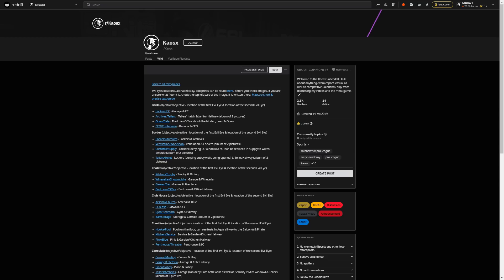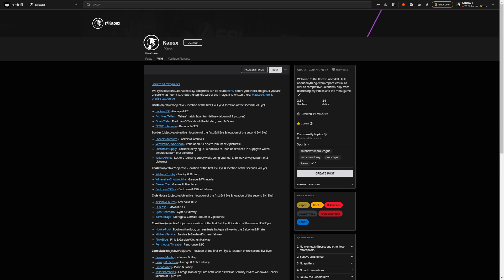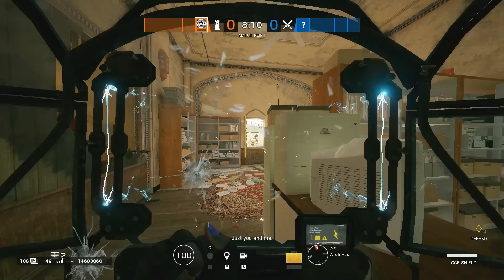Extra Maestro tip: check out the picture setup for every site on my subreddit — these are team-based evil eye placements. Clash: never run away from the zap and always have someone directly or indirectly watching you.